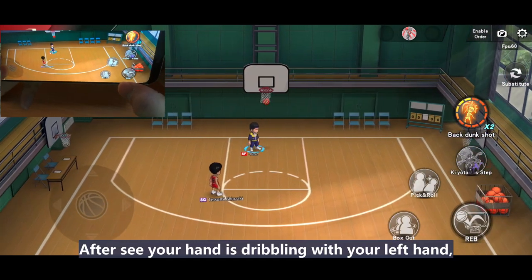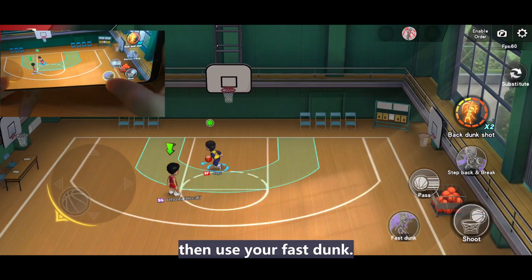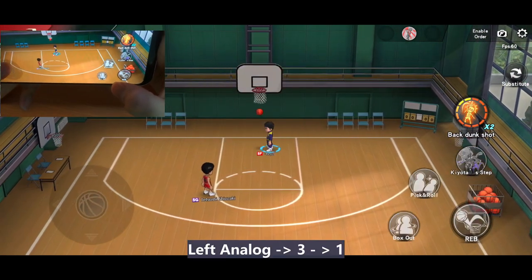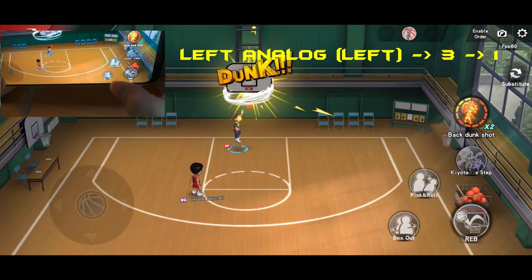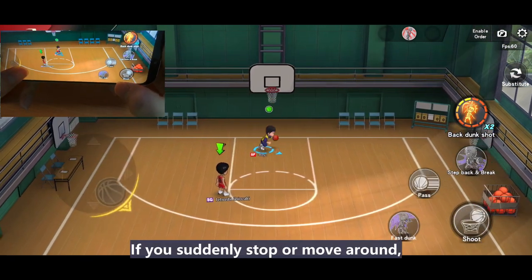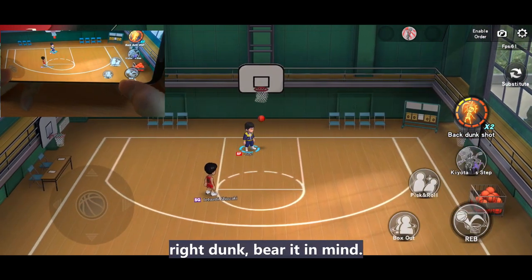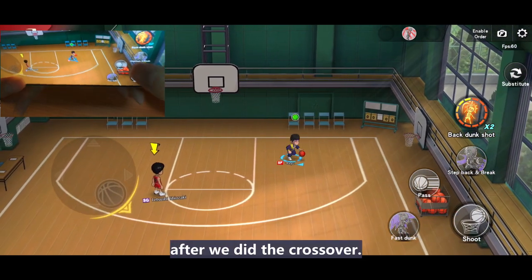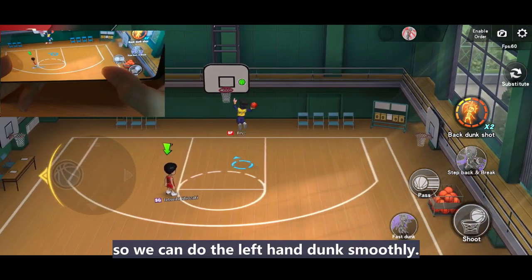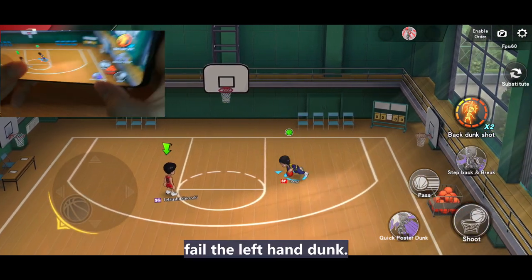After you see your hand is dribbling with the left hand, then use your dribble skill one time, then use your first dunk: main left analog, then three, then one. If you suddenly stop and move around, it will change back to right dunk — bear it in mind. The concept is we must not move anymore after we did the crossover, so we can do the left dunk smoothly.